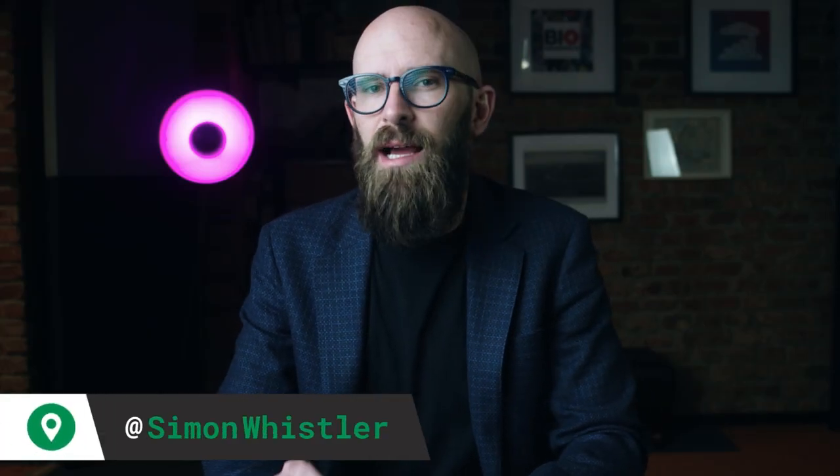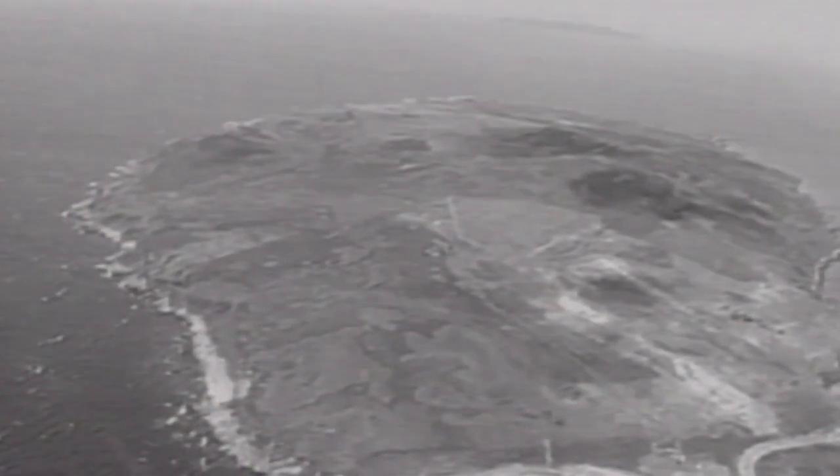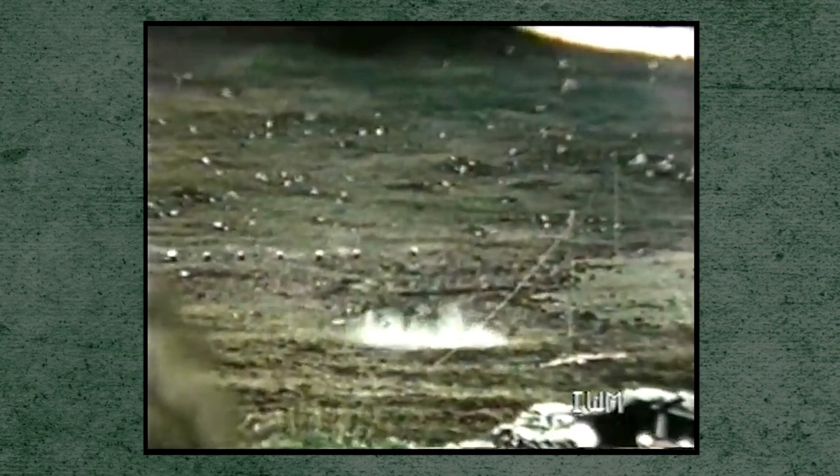Just off the coast of remotest northwest Scotland lies an island with a dark and terrible secret, known as Gruinard. The island isn't much to look at — small, mostly bare, and often windswept. It could be any of the hundreds of uninhabited isles that dot Scotland's bays and lochs. But don't let looks deceive you. Eighty years ago, Gruinard played host to one of the most terrifying experiments in British history.